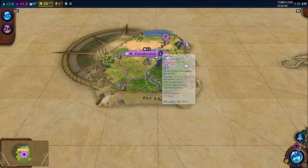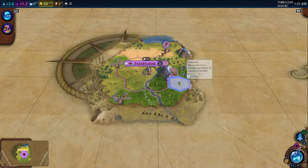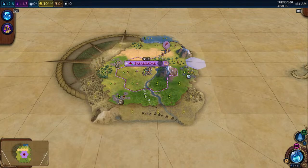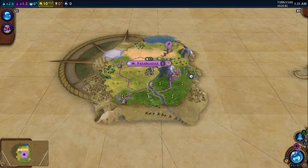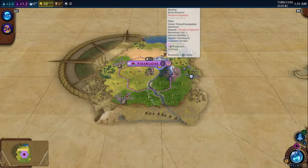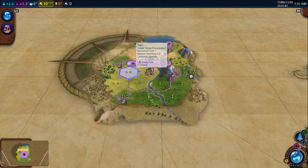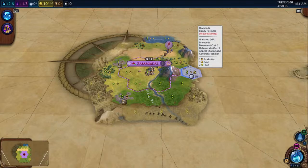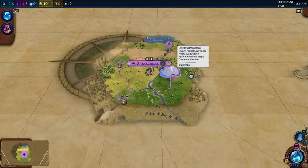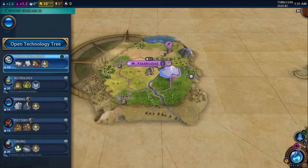If you settle your city on top of a strategic or luxury resource, you get that resource immediately without needing the tech to work it. For example, if there were diamonds on a tile and you settled directly on it, you'd get the diamonds right away. But if you settle nearby instead, you have to wait for the proper tech. That's a bummer, so think about settling directly on valuable resources.